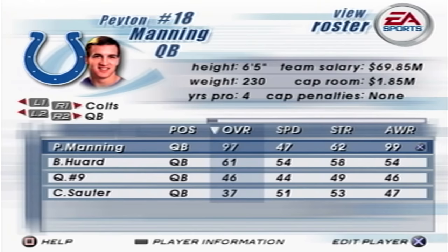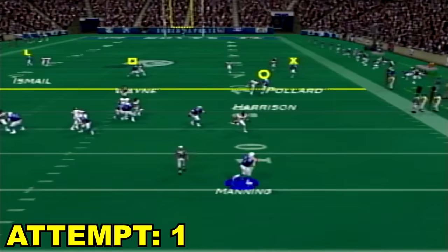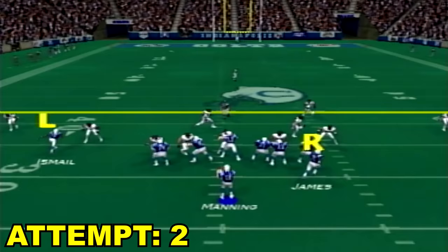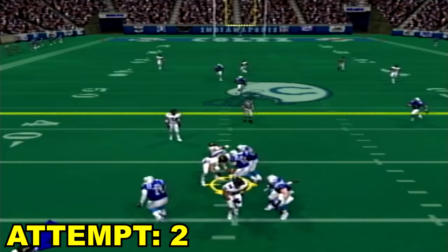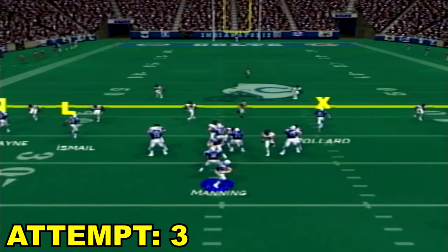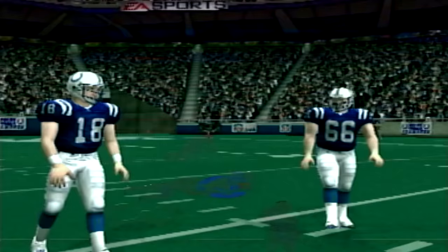Madden 2002. Peyton Manning's up to a 97 overall. He's got 95 throw power and 97 accuracy. We got to try to score on the first play — oh, we got Reggie Wayne, we finally actually do have Reggie Wayne now. Big play. Who do you think is going to score the most touchdowns throughout this video — Reggie Wayne or Marvin Harrison? We're rolling out — oh, we got Marvin. He's over the top. Good play, might have been Chris McAllister on him. He's a beast inside the 30.